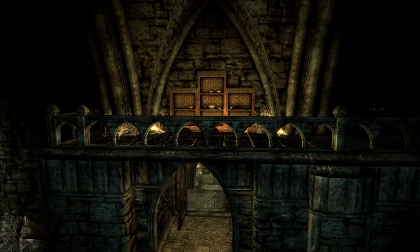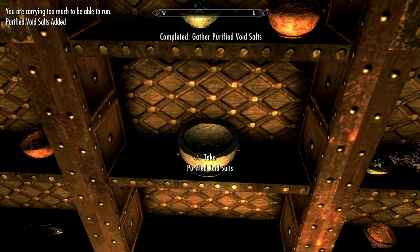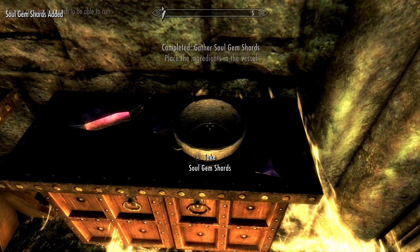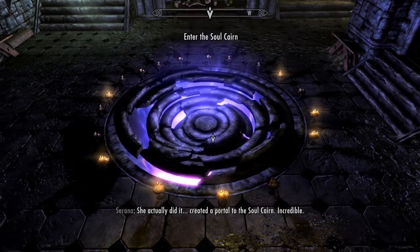Grab it. Secondly, up on the second floor, on the bookcase covered in salts, we'll find the purified void salts — grab that. And finally, on the middle stair landing, we'll find a bowl of soul gem shards. Once we have all three ingredients, talk to Sarana and she'll add her blood, complete the ritual, and voila — we have opened a portal to the Soul Cairn.